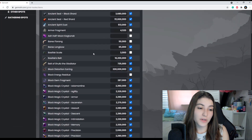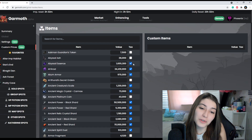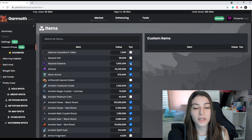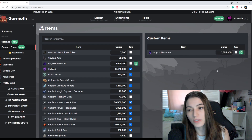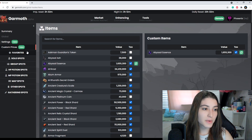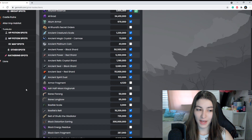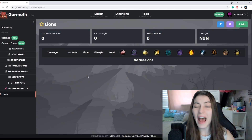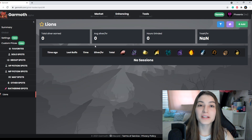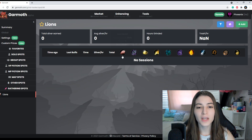You can go to custom prices — everything that you can get can have a custom price set. I personally don't recommend it as everything gets pulled from the market anyway, but if that's something you want you can. The checkbox signifies whether the item gets taxed — if you don't want it taxed you can untax it, and that applies to custom items as well. Every grind spot in the game is listed here — solo spots, group spots, all the HP/MP map spots, and gathering. Gathering is something new being added to Garmoth.com, and right now there's only lions, but for life skillers this is going to be a great way to track everything in one spot.